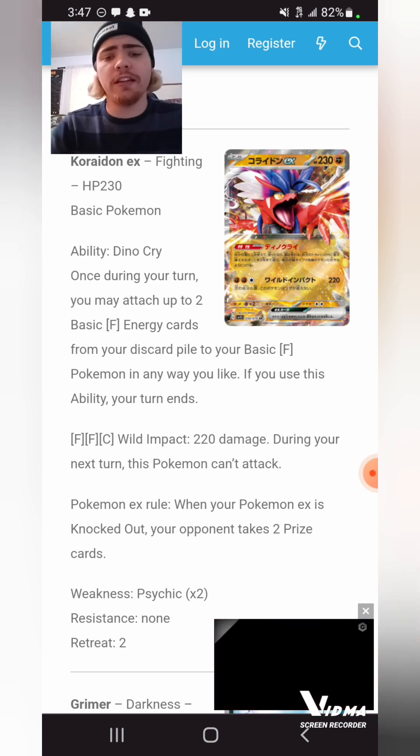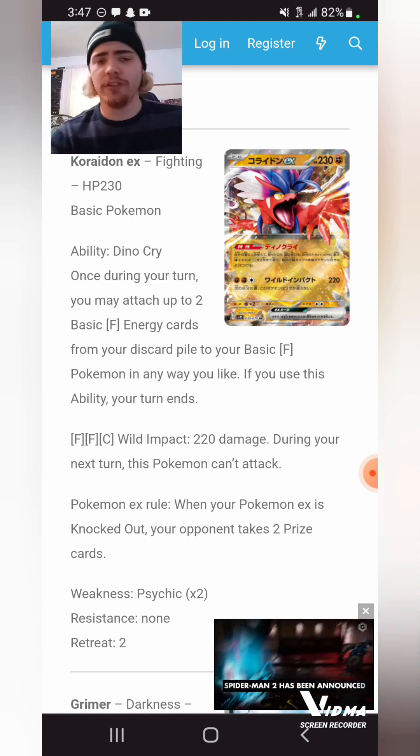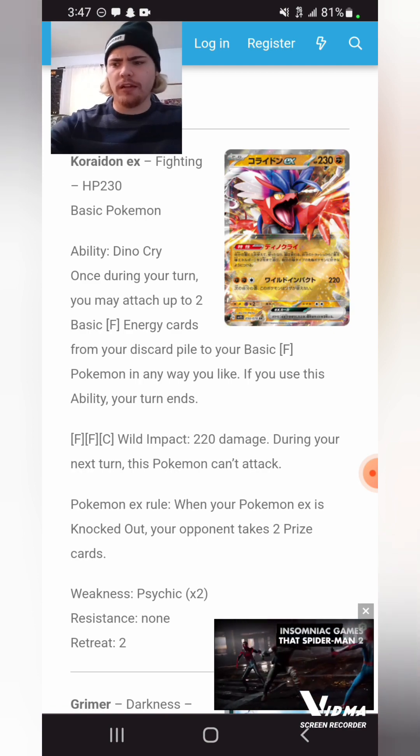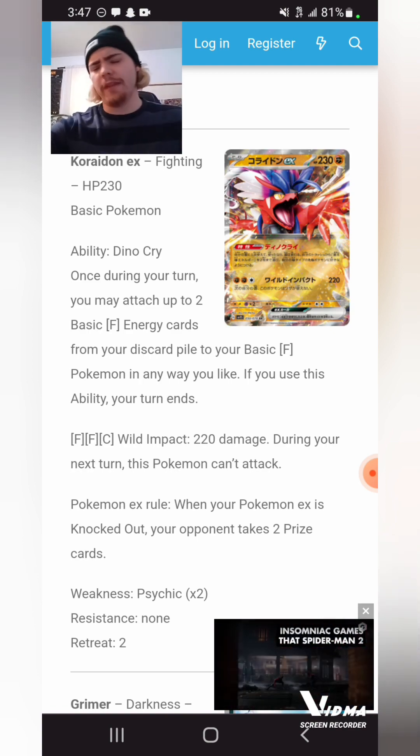Coridon EX attacks for two Fighting Energy and Colorless for 220, and this Pokemon can't attack during your next turn — a little underwhelming, but stuff like Grant can boost that damage. Diancie-Coridon-Great Tusk might actually not be that bad.